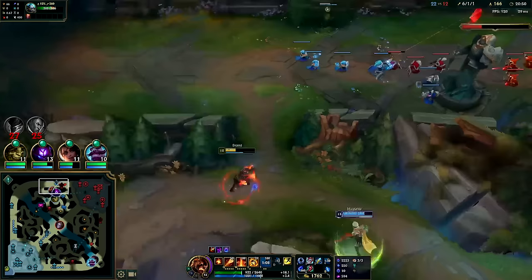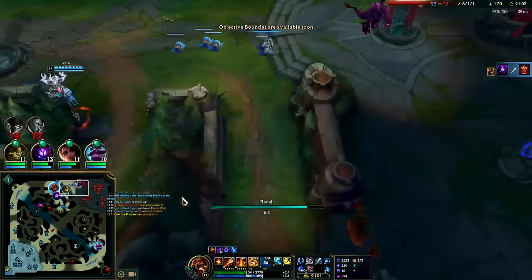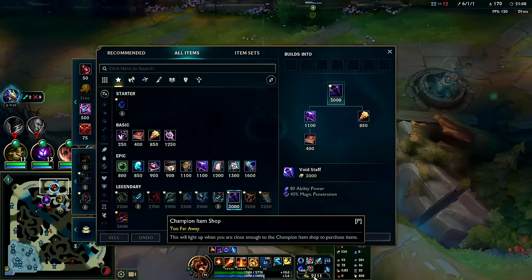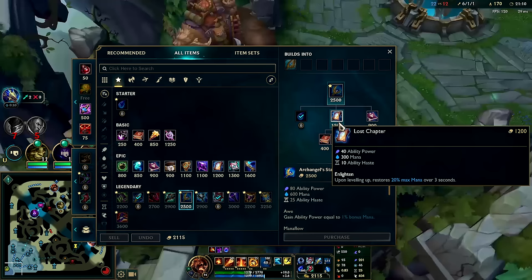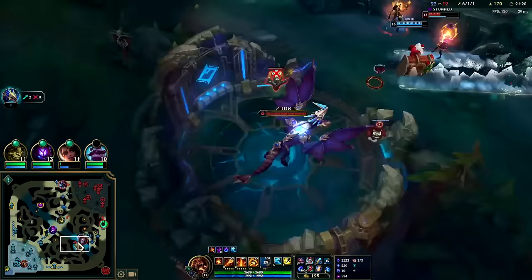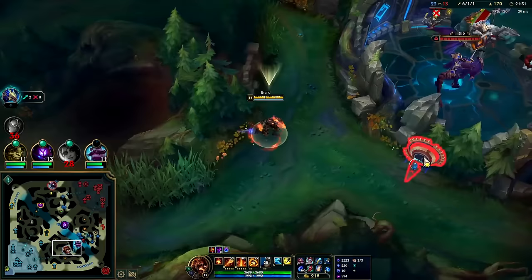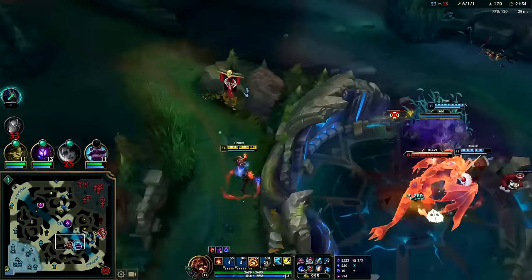We'll stick on the split — we don't need to group if we're finding value elsewhere. We're slow champions, so every time we move without doing something we're just wasting time traveling. But I do want to group eventually — splitting is typically the wrong answer on Brand. We should sell D-ring for Fiendish — Fiendish is much better than D-ring on its own. They trade one-for-one and I'm okay with that. I haven't seen much from my bot lane — if Samira's dead we lack physical damage, and there's not too much magic resist on these guys yet.